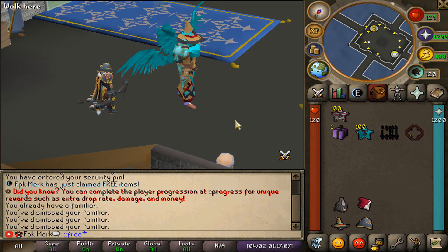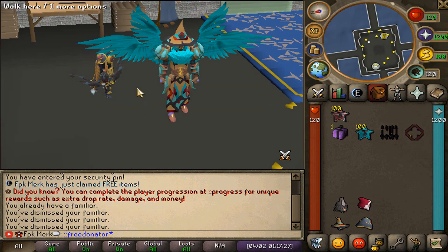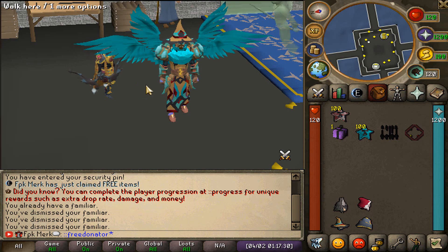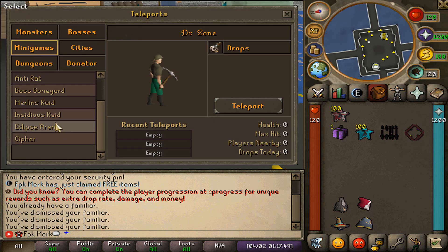Once again, make sure to type in colon-colon free items in-game as well as colon-colon free donator in-game, because this is definitely gonna be worth it. The owners are literally giving away free items as well as a free donator rank to all new players that join Eclipse, so type these commands in-game. Also, a new group trade is going to be releasing in the next 7 to 10 days, and whenever it comes out I will also showcase that.